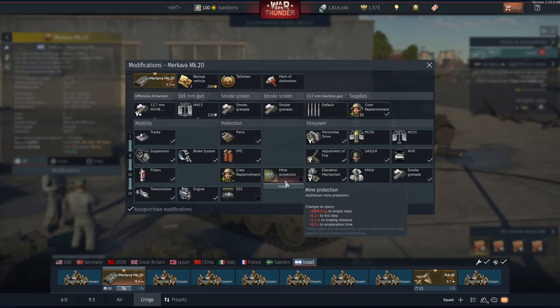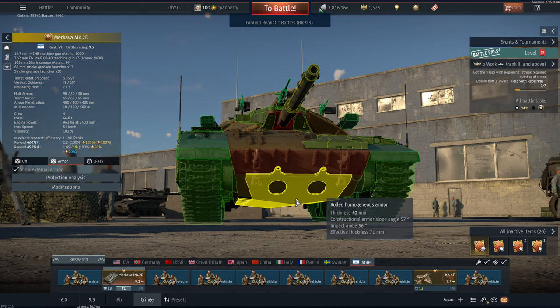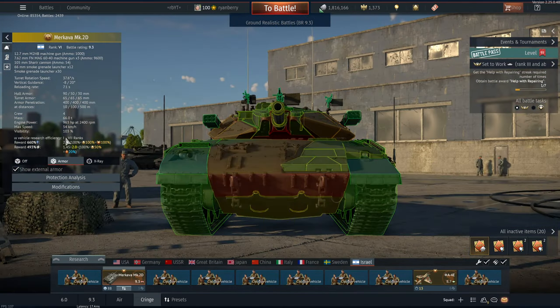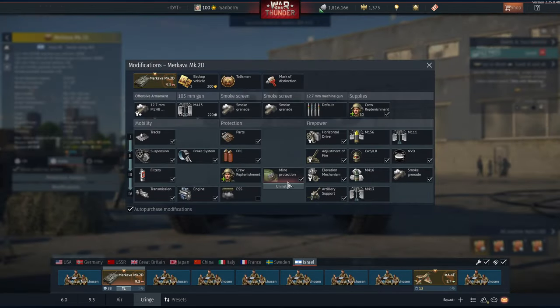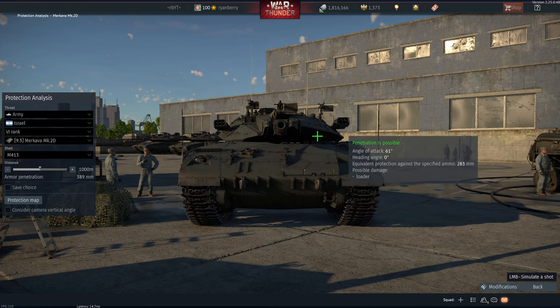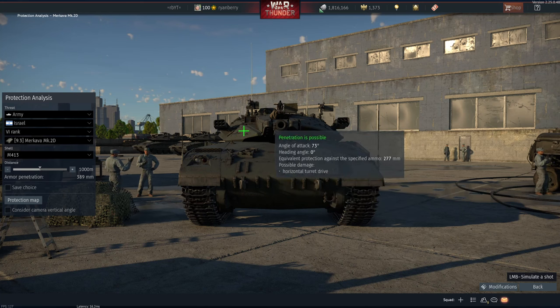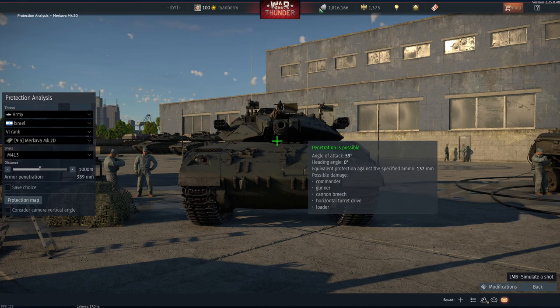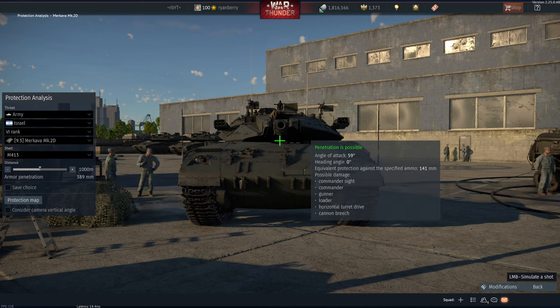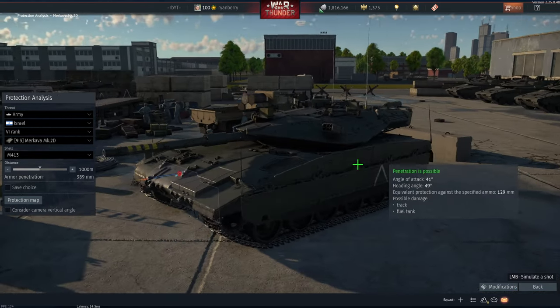This modification here is pretty interesting — I personally choose to dismount it because it weighs three tons and does nothing for you. The mine protection modification just adds a simple 40mm thick RHA plate covering the entire belly of the tank. So instead of weighing 66 tons I choose to weigh 63. Using its own top shell from one kilometer I'd classify this turret as 'trolly' but not exactly reliable — there are shots you can bounce but also shots where your entire crew dies, your breach gets knocked out, or other bad things happen. The engine being in front of the crew really doesn't help that much.